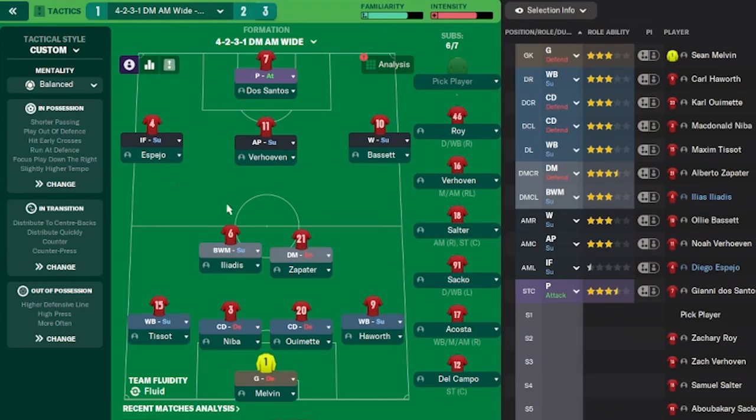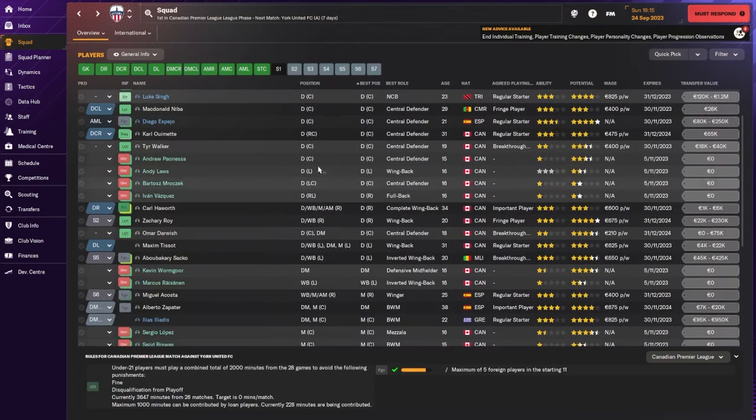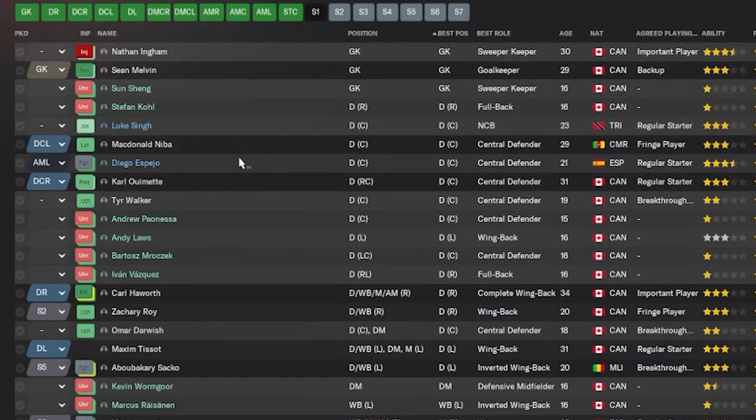Without wasting any more time, we're looking at the three tactics. The first tactic I have for Atletico Ottawa was a 4-2-3-1 system, and that's because we don't actually have central midfielders. I looked at my squad and noticed that most of the players I have were in the DM position or they were centre-backs. It's why I actually came up with the back three, but we're going to look at that tactic last, as it was what I settled on finally.